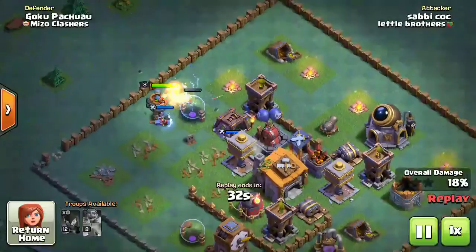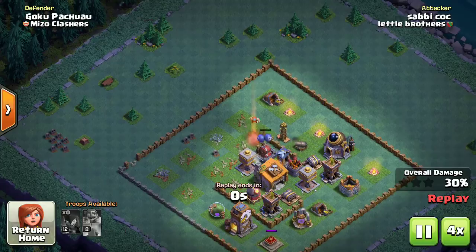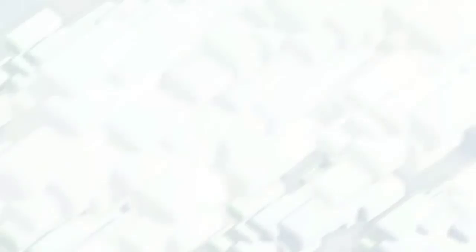And that's how you set up a trap for the Night Witch. As you can see, they only got 30% damage, while I was doing 56% damage — so it's an easy win. Thank you guys!